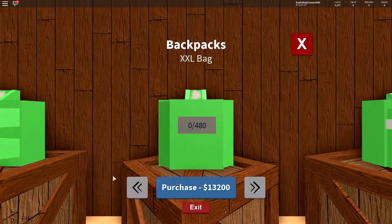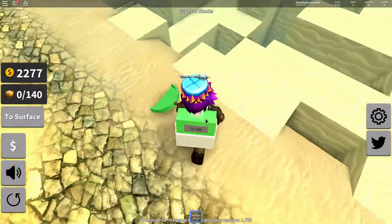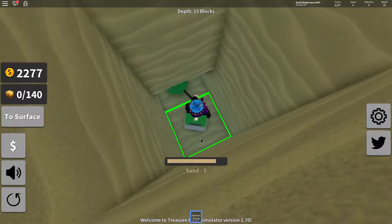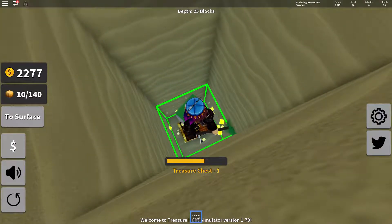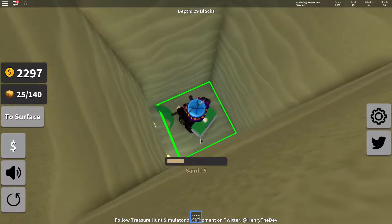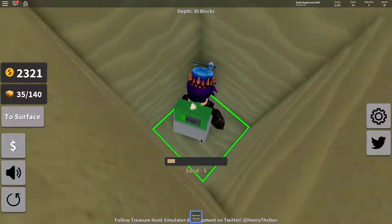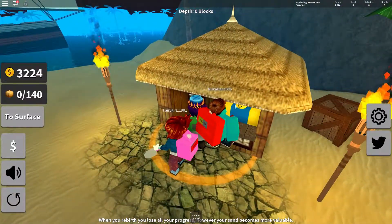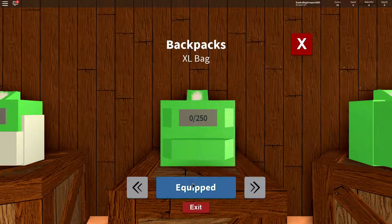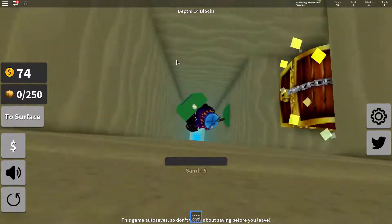Let's see what kind of backpacks there are. This one costs 13,000 — I'm gonna go for that one because it's probably the best for now. We need like 3,500... yeah, I'll see you guys when I have that. That's enough — let's equip it. Now we can hold 250, which is nice!